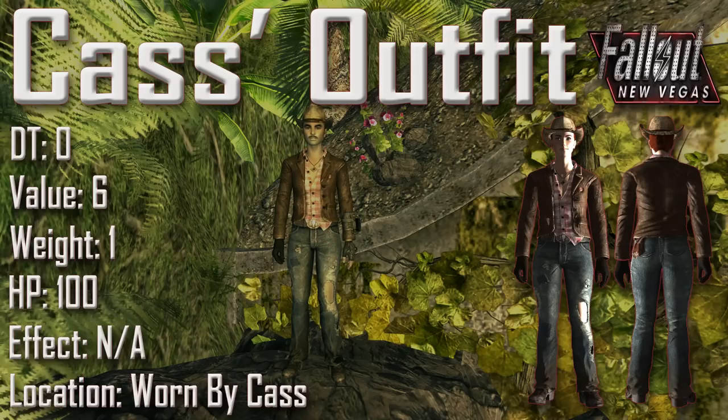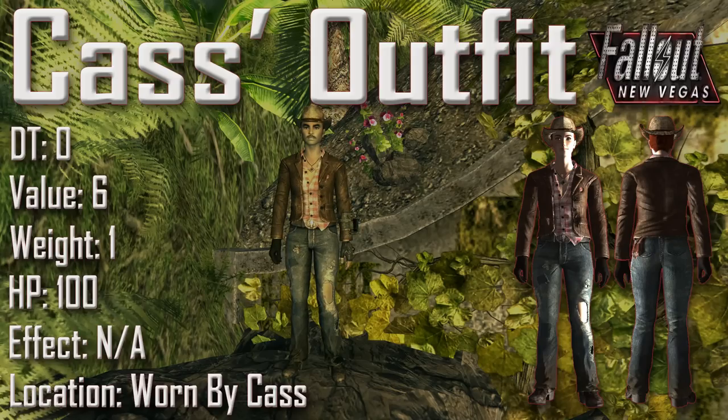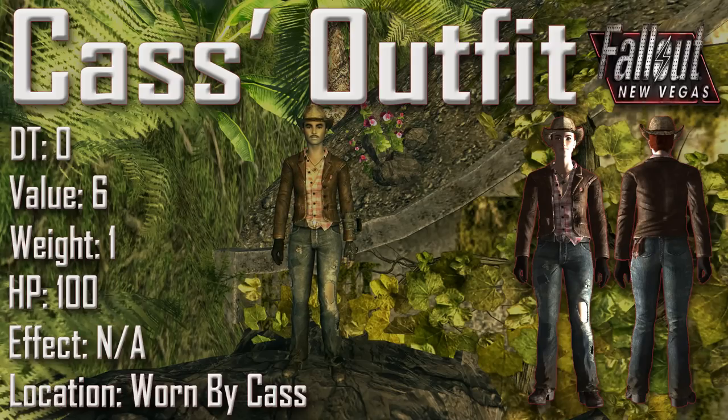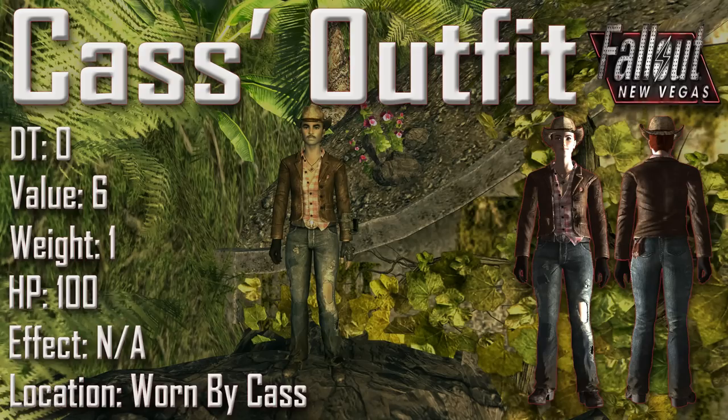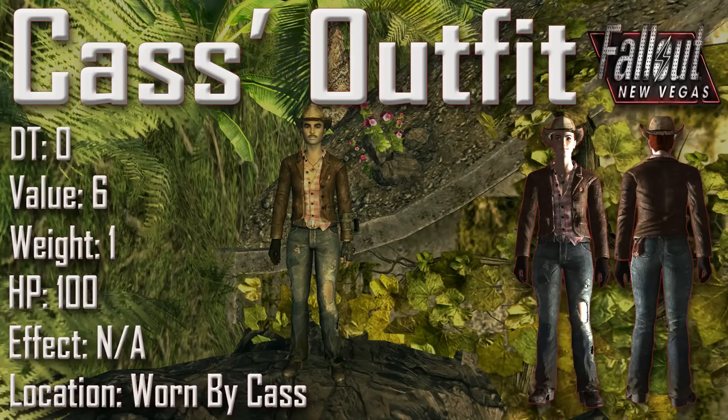Next we have Kas's outfit with a damage threshold of 0, a value of 6, a weight of 1, an item health of 100, and no effects. It can be found being worn by Kas. Kas's outfit is a completely unique looking outfit. It includes a diamond shaped necklace with a rose in the center that was left to her by her father, a brown suede leather jacket, a pink and white plaid shirt with black buttons, and worn out jeans with a large hole above the left knee. There is also something that looks like a handkerchief attached to her belt in the back.